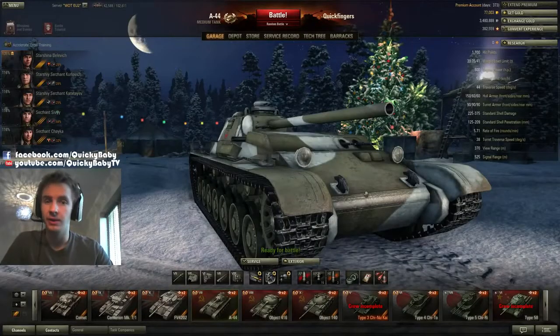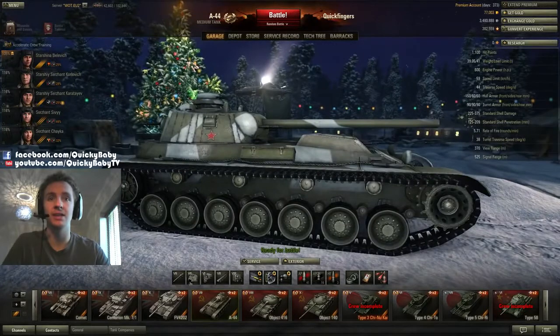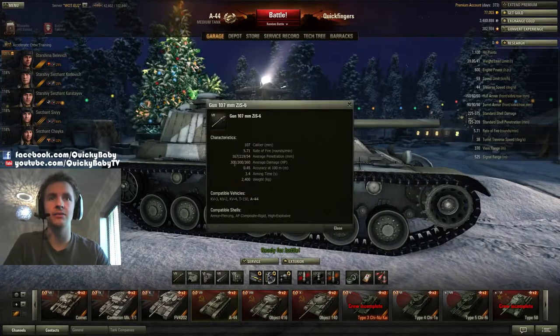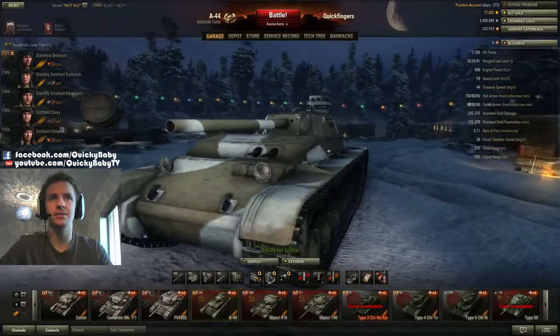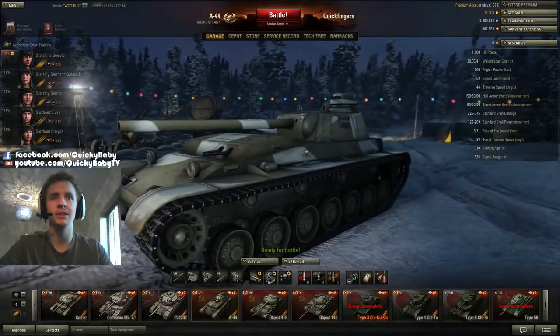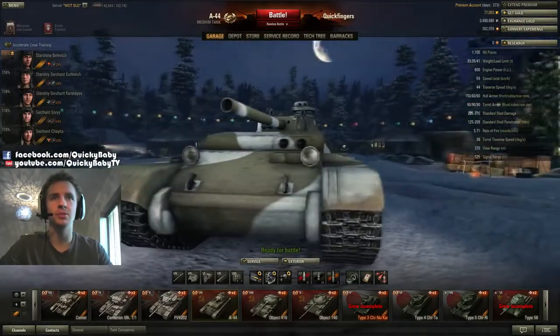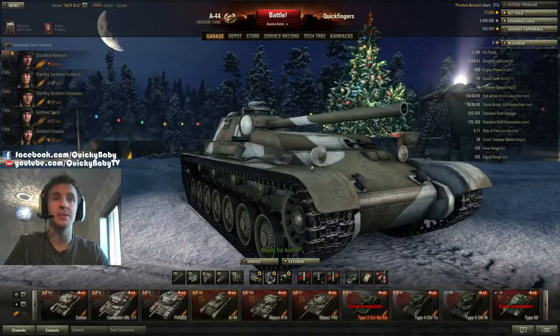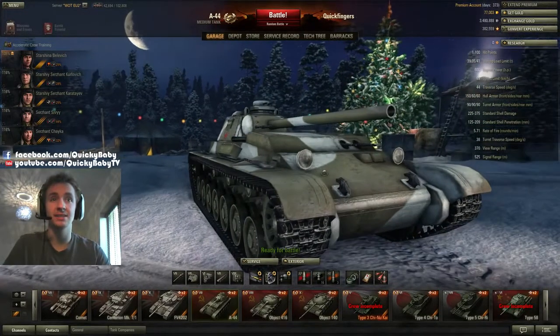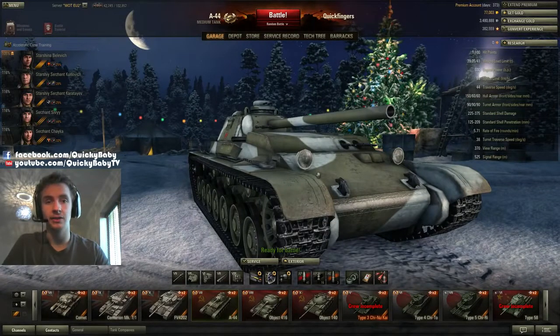Hey guys, it's Quickie Baby and welcome back to another Quick Tank review. This time we're looking at the A44. This is a tier 7 Russian medium tank and it is very interesting because it has a rear mounted turret and the highest alpha damage gun on a tier 7 medium tank in the game. If you're looking for a very unique tank at tier 7 with speed, maneuverability, thick frontal armor, and a competitive gun, the A44 may be the tank for you.